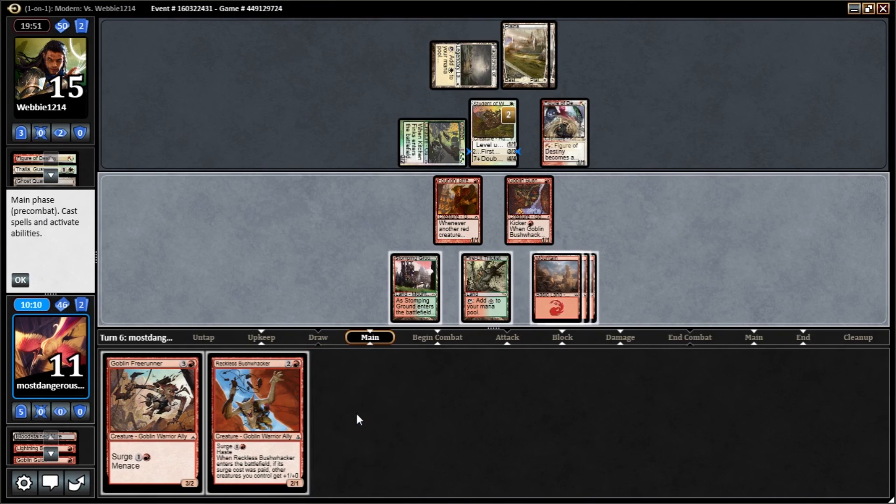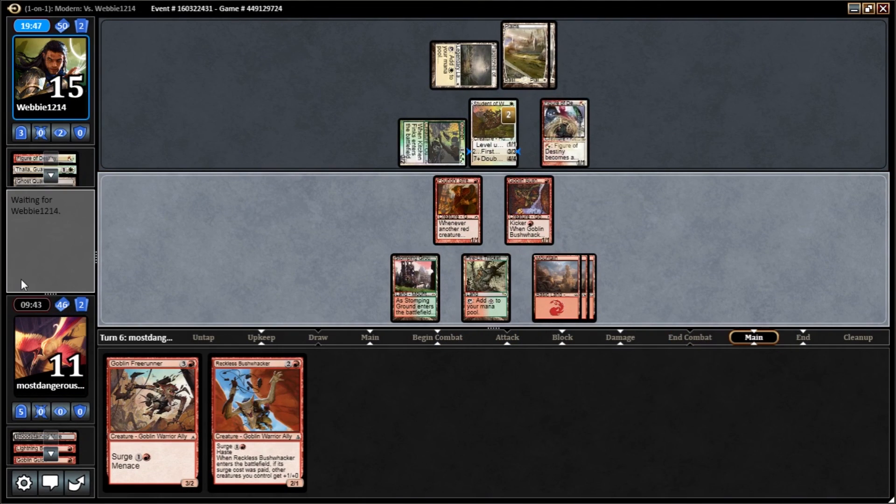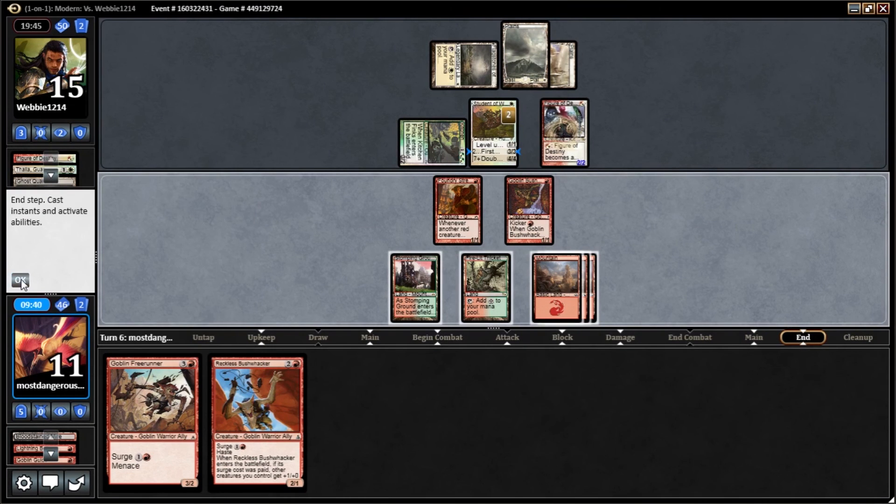Another mountain. One, two, three, four, five mana. I can play out the Bushwhacker and then surge the Freerunner. It doesn't really maximize our damage, but he's starting to build up enough of a board that we really need to make something happen here pretty soon.